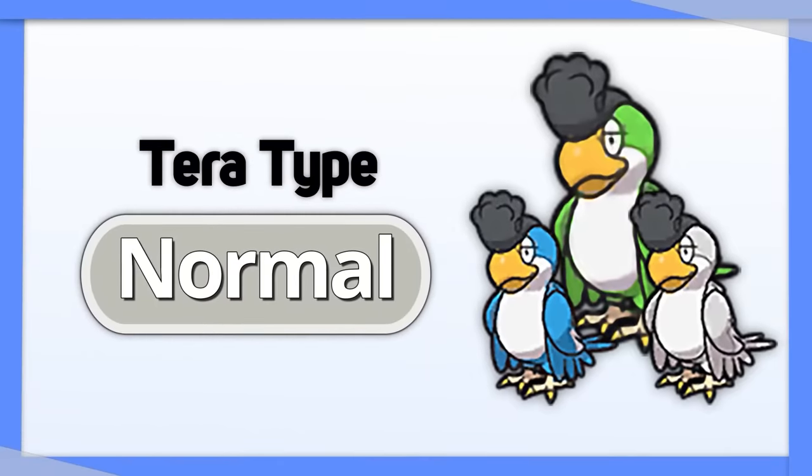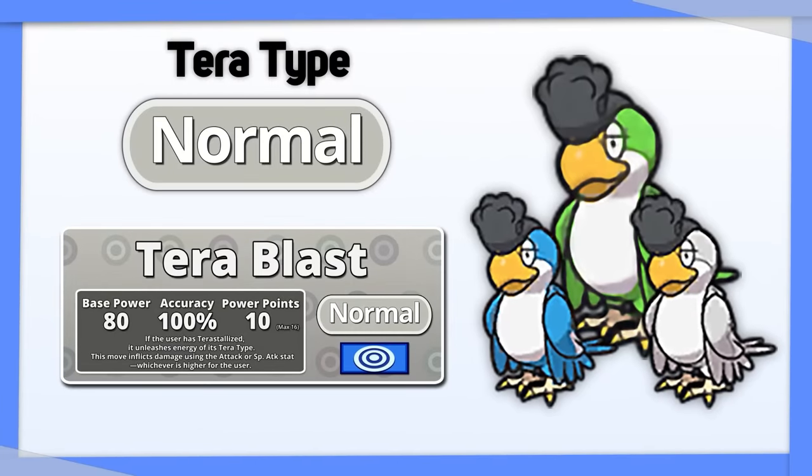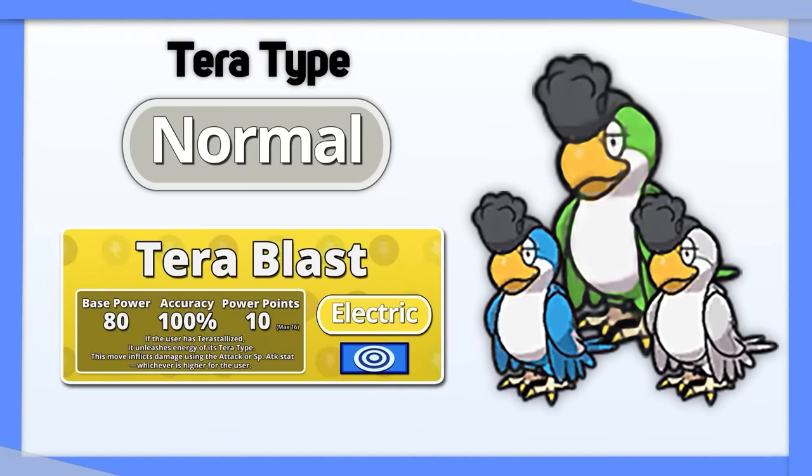Squawkabilly — Tera Normal. This Pokemon has very little going for it, so this one was kind of tricky. It's actually a decent Tera Blast user, so you can customize the type you want for it for your team.